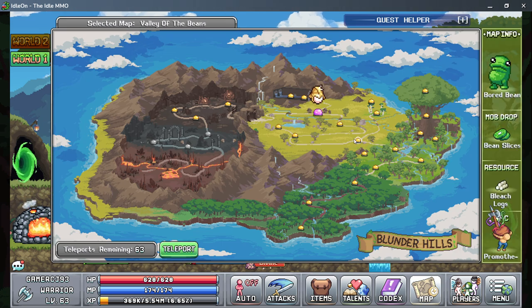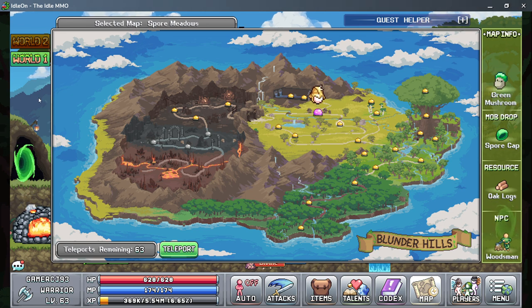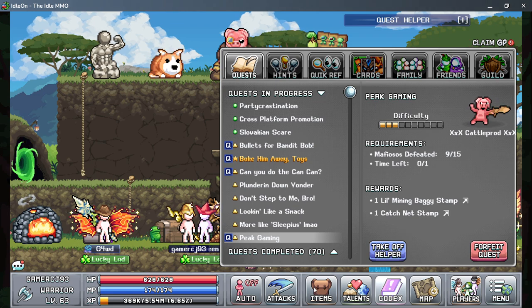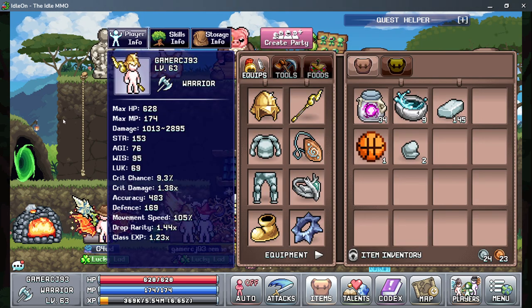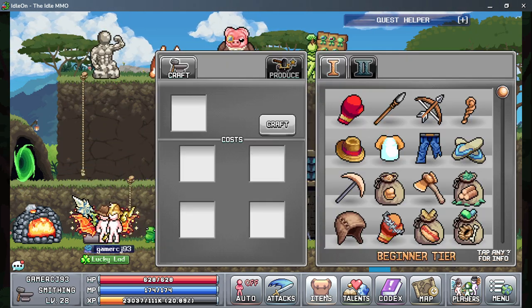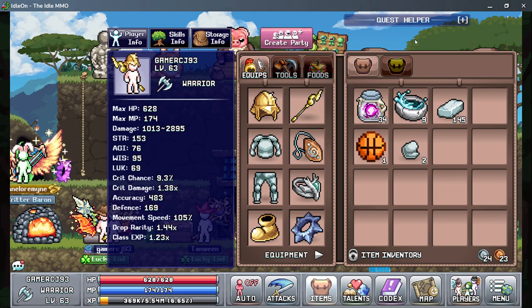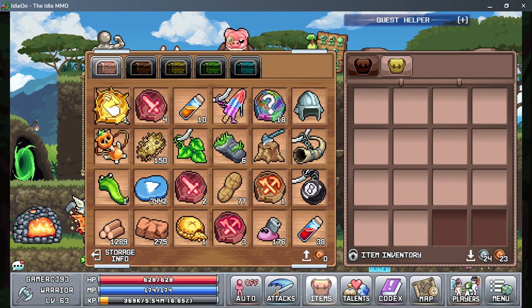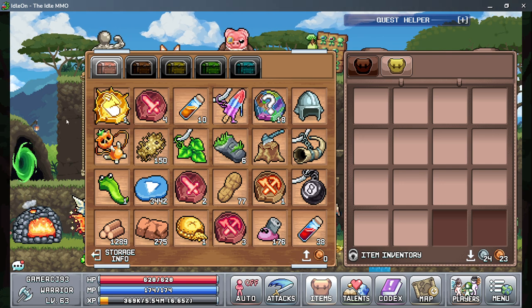When I go to the oak logs, I recommend clearing your items first. If you're going to be gone for a long time, you might as well clear things out if you need anything — so I'm just going to clear it and save it for the oak logs.